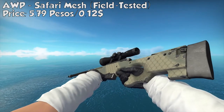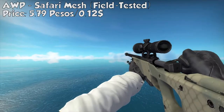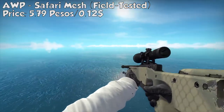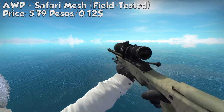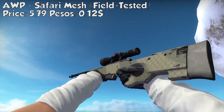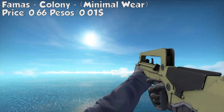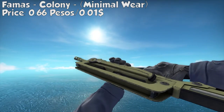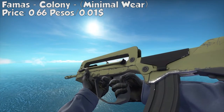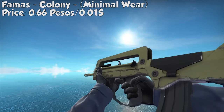Now let's move on to the rifles. For the AWP, we got the Safari Mesh, field tested — basically the cheapest skin for the AWP. It costs 5.79 pesos or $0.12. AWP skins are really expensive. For the FAMAS, we got the Colony, minimal wear. It just has one color — it looks like a gun colored with watercolor. The price is only 0.66 pesos or $0.01. If you just want a skin, this gun is the best for you.